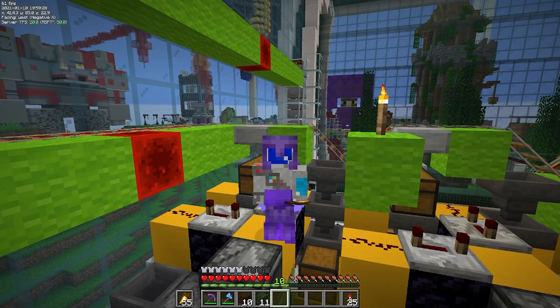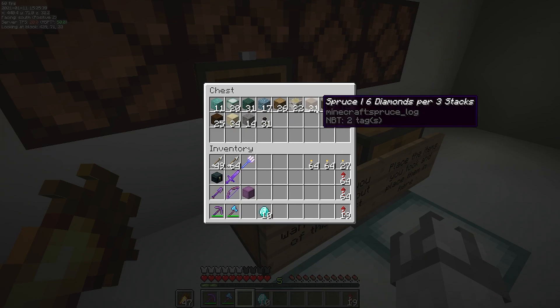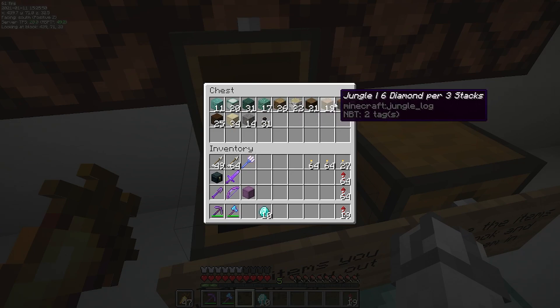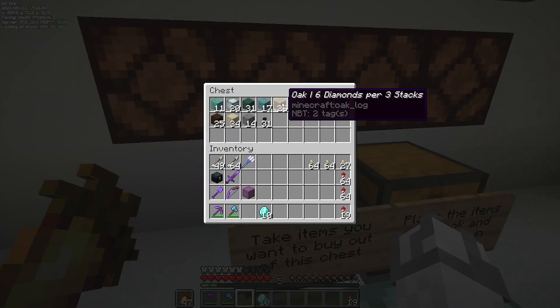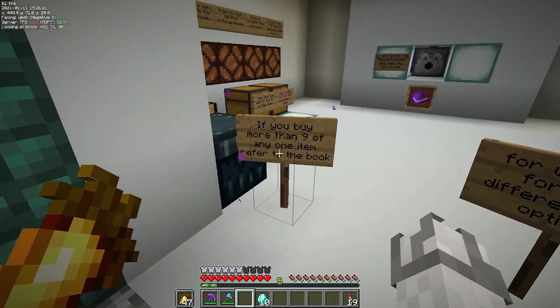I have completed the updating process for all of the wood prices. I changed them from two to one diamond a stack, and I also increased the number of items in a shulker box so instead of getting one stack you now get three. So instead of getting nine stacks you now get 27 stacks — a full shulker box — if you buy all nine before having to wait.